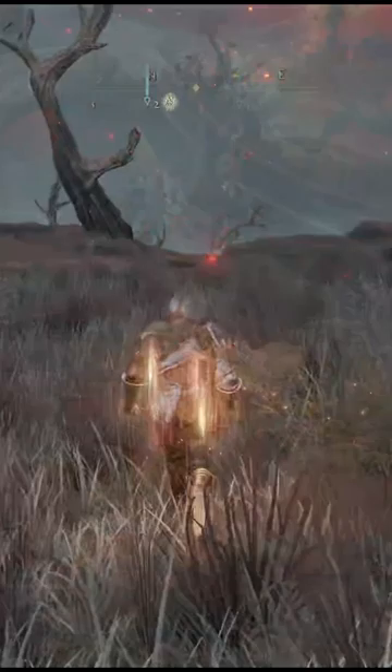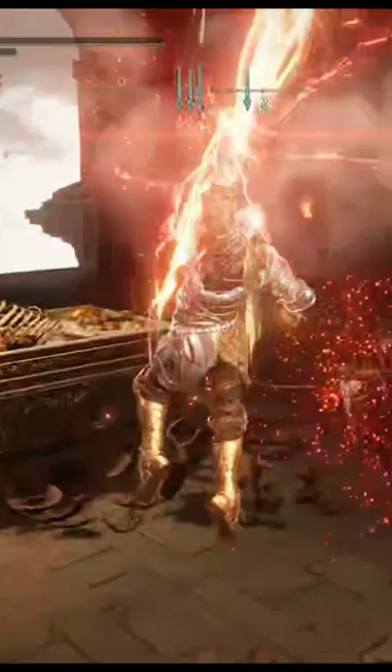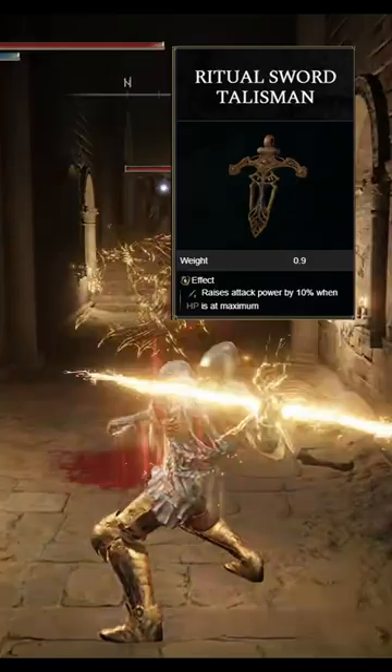You're going to use the Lightning Scorpion Charm, which is going to raise your lightning attacks, your Cerulean Amber Medallion Plus 2, which is going to vastly increase your maximum FP. You're going to use the Ritual Sword Talisman, which is going to raise your attack power when your HP is at maximum, and you're also going to use the Godfrey Icon, which is going to really boost those charged lightning spells.